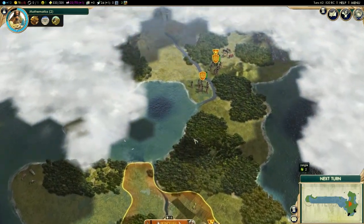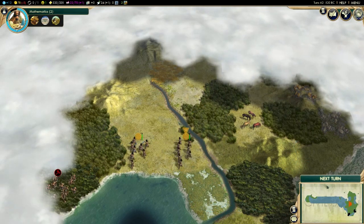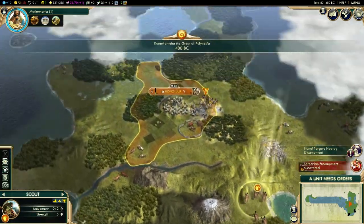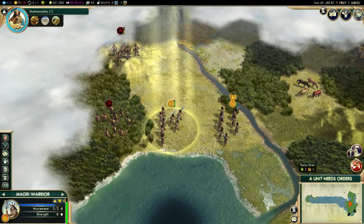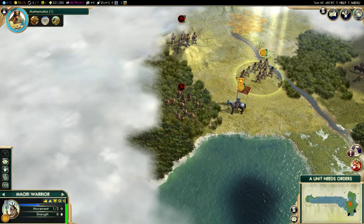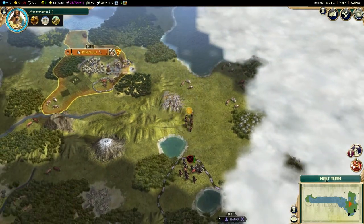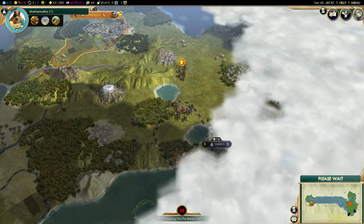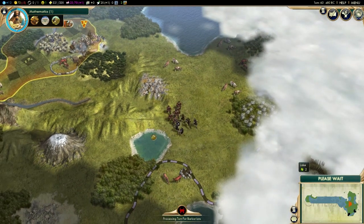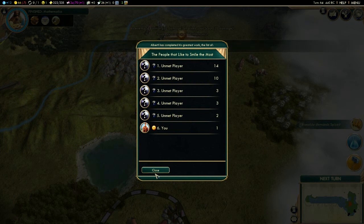There must be more barbarians to the right. We'll go ahead and come up here and see what we find. Definitely good having all my guys together like this — if I were to search by myself I'd find trouble. Cotton over here, that'll be good. They have quite the barbarian problem — I feel sorry for you. Now they're attacking me — awesome, I love it when you guys attack me. I actually kind of destroyed you.